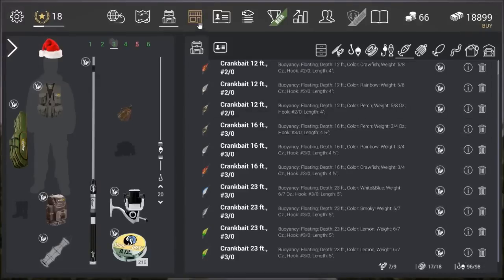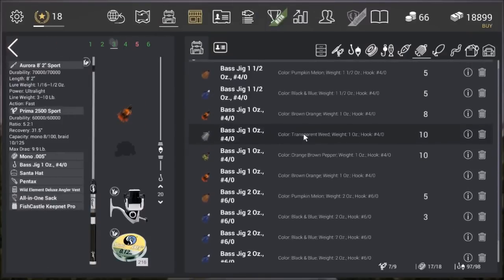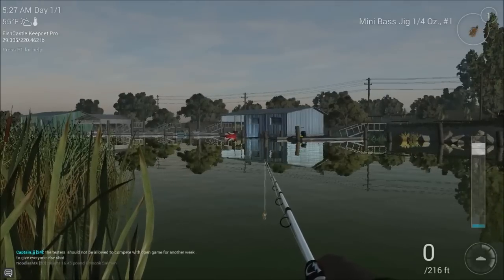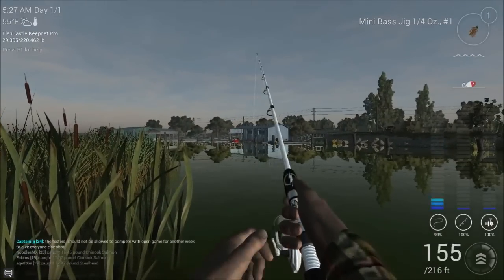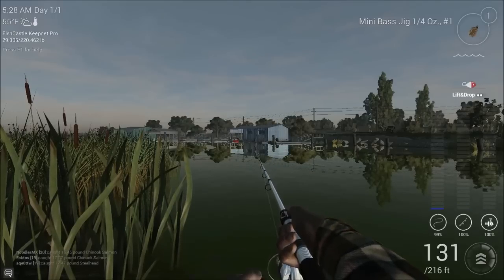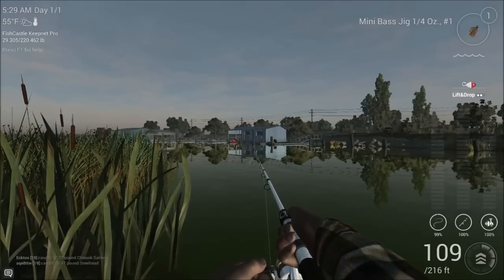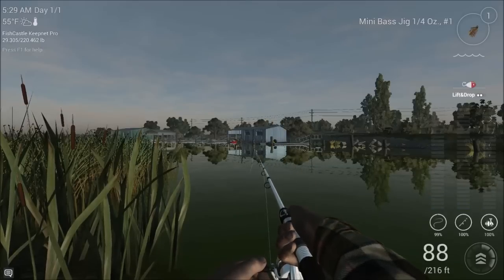Switching over to the bass jig setup. I don't actually want to use a mini bass jig out here because, while you catch fish consistently, the max lure weight is only half an ounce. A quarter-ounce still isn't a big deal — I should catch some decent fish on it. I've got well over a hundred feet of cast distance. These new rods look so cool — the white paint scheme is really fresh. We're going to target smallmouth; that's my fish of choice out here and I catch a pretty good amount of them.